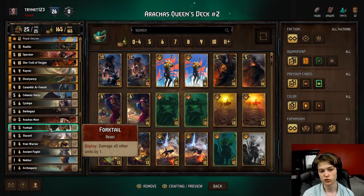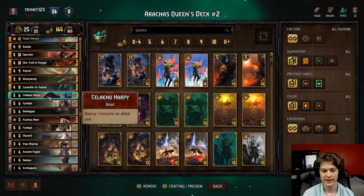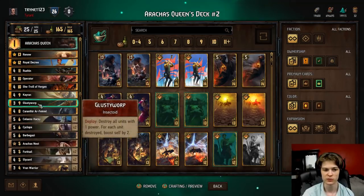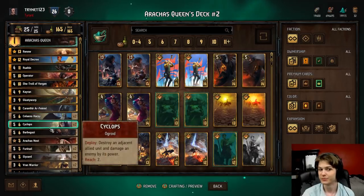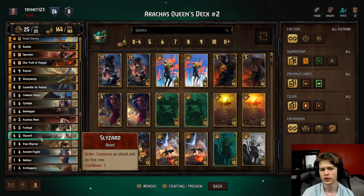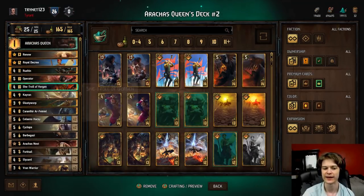Next we go on to the consume package, where we have the Slyzards, the Barbagazi, the Cyclops, and the Selenoharpies. These are how we generate our tokens with a Raucous Queen and how we build up a board for Glusty Warp and Vran Warriors slash Forktale combos. Slyzard is probably the best card in the deck - it's basically an old Vran Warrior that eats every turn instead of every other turn. When we're talking about cards like Ruhin getting eaten, it gets pretty out of hand pretty quickly.